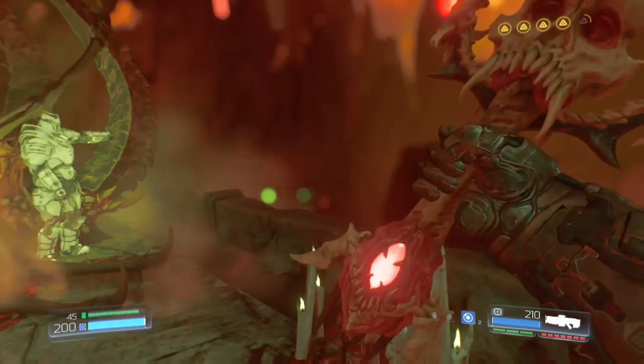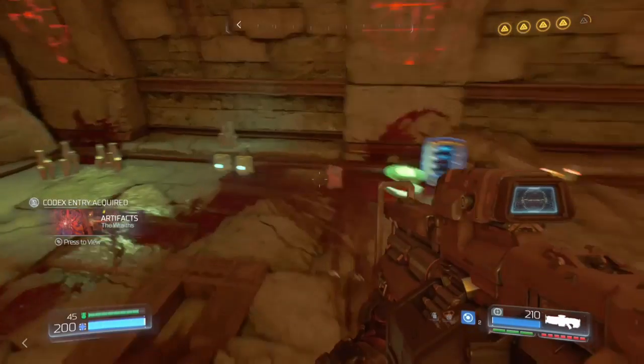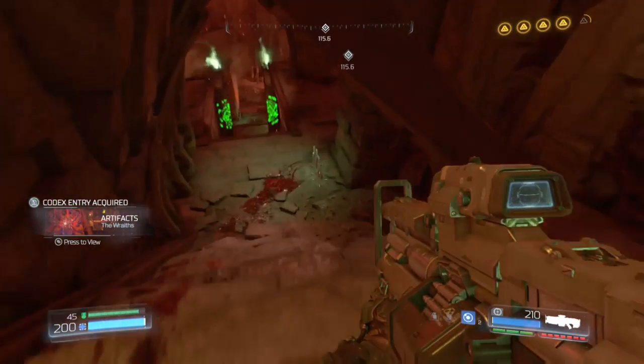Further ahead in the mission, lay rest to the second Wraith Soul. Drop down to find a destroyed section of stairs. Head inside to find the first collectible action figure.